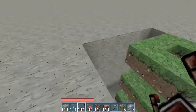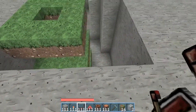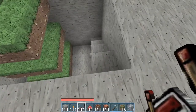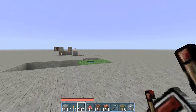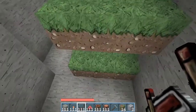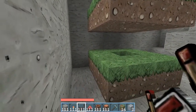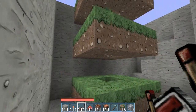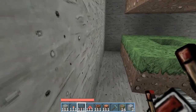First of all you want to dig a hole which is six long by four wide and five deep. This extra bit here is just so I can move around better. You then want to build three rings of grass, one block between each ring, and the rings are three by three. You want to start it one away from the back wall.